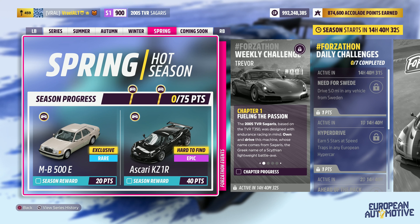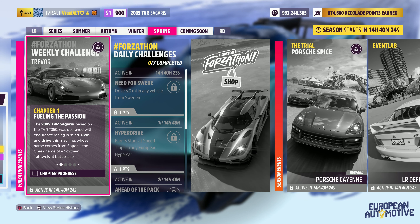Welcome to Series 31, European Automotive Spring in Forza Horizon 5. Today we're taking a look at the Forzathon weekly challenge. Chapter one is 'Fueling the Passion' - the 2005 TVR Sagaris, based on the TVR T350, was designed with endurance racing in mind.